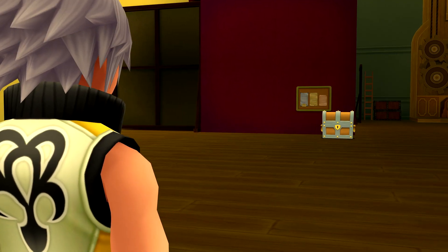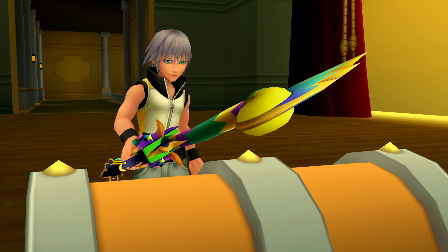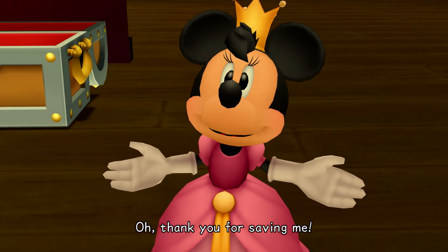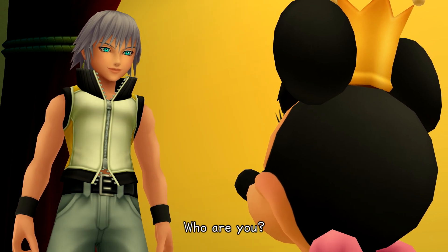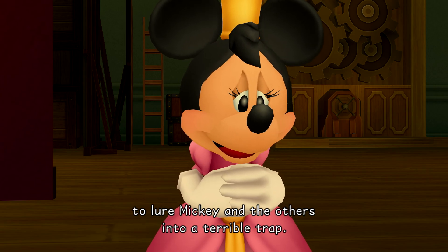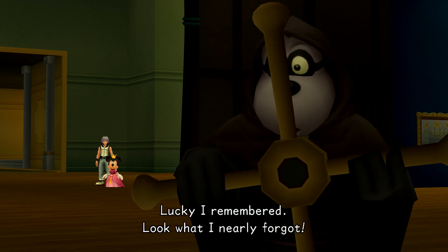Riku — that's not how chests look in this game. Minnie! Oh, thank you for saving me. Where are you going? I have to help the musketeers. What happened? Tell me what I can do. Who are you? Riku — Mickey's my friend. The stage has been rigged with a machine to lure Mickey and the others into a terrible trap. If we could only find something to control the device. Lucky I remembered — look what I nearly forgot.